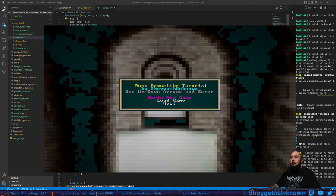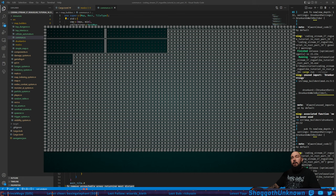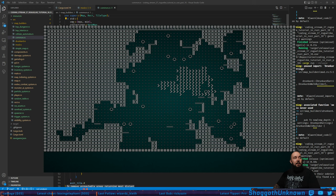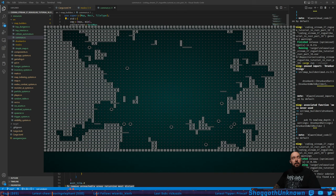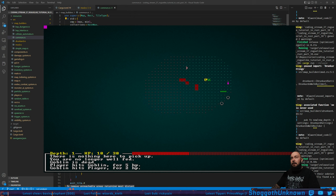Hello, welcome to another Rust coding stream on the 12th of December 2022, local time 18:11. We already generated the map last time using the drunkard's walk algorithm, which is what we're seeing right here. It's like channeling out little sections of the map, and those arrows represent each step of the algorithm. Pretty cool stuff — there's our map.